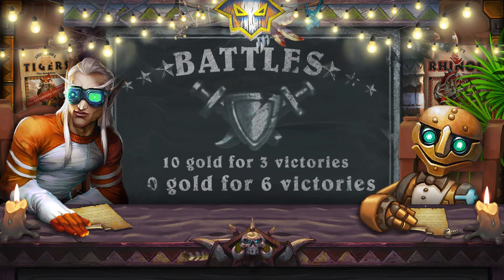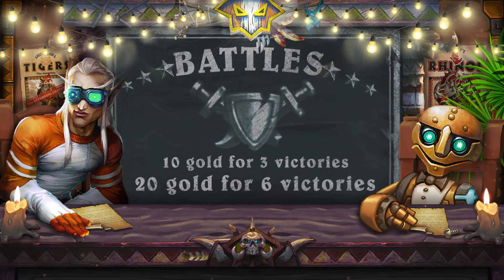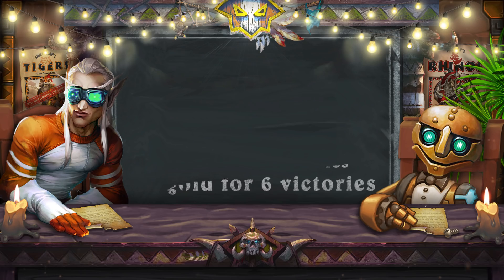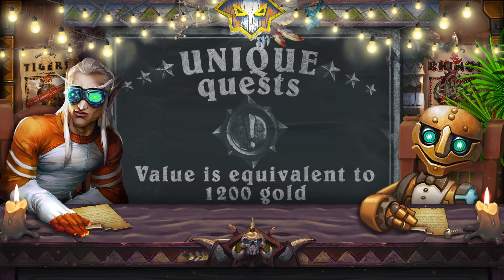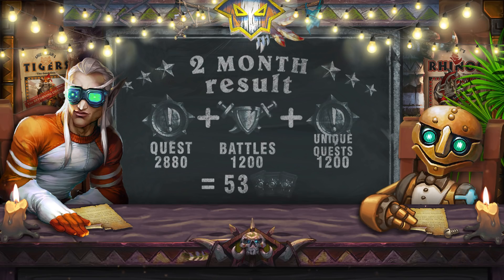For three victories in battle mode, a player received 10 gold coins. Let's imagine that each player achieved 6 victories every day, meaning they earned 20 gold each. Players also received one-time rewards for completing training mode and rewards for completing hidden quests — converting it all into gold, we get 1200 gold. So, two months after release, they earned 2880 gold for quests, 1200 gold for victories, plus 1200 for beginner tasks. For this amount of resources they could get 53 packs.